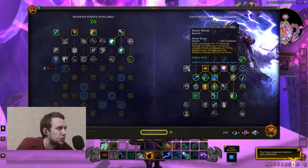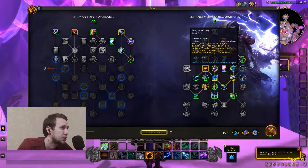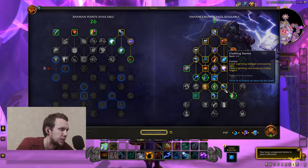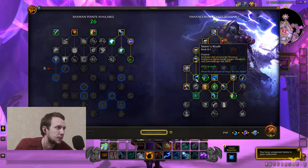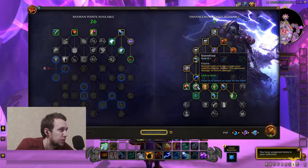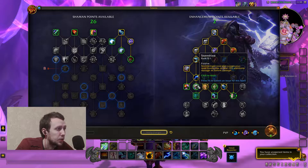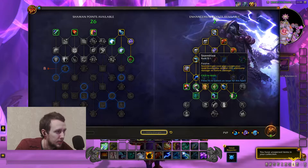Doom Winds: instant, 1 minute cooldown. Strike your target for 700 physical damage, increase your chance to activate Windfury Weapon to 79%, and increase damage dealt by Windfury Weapon by 25% — definitely more single-target oriented. While elsewhere we had AoE options, here going through these weapon procs is more single-target. There's a talent that increases the chance of mastery-enhanced elements to trigger Windfury and Stormbringer by 100%, so that's more if you're a mastery-focused build. Stormblast: Stormbringer now also causes your next Storm Strike to deal 25% additional damage as nature damage — still single-target oriented.